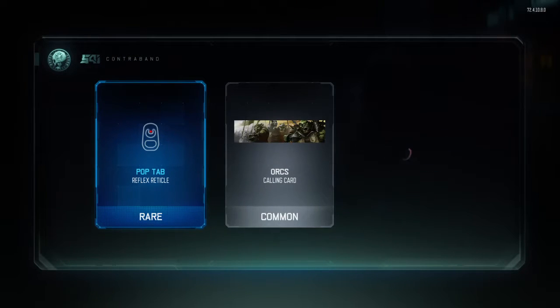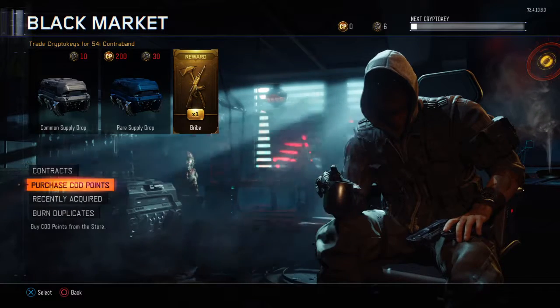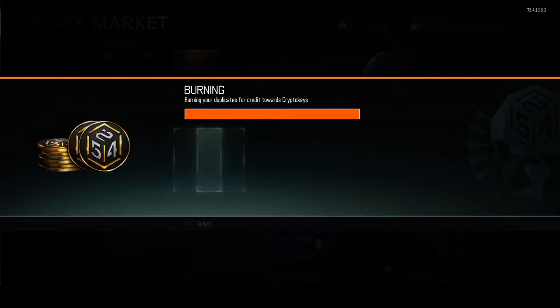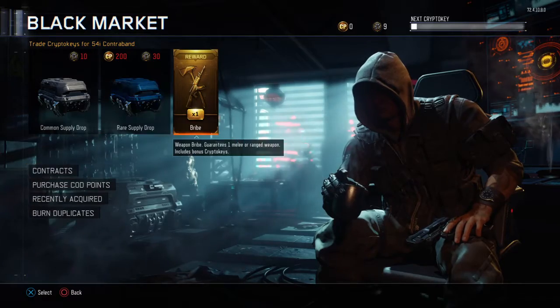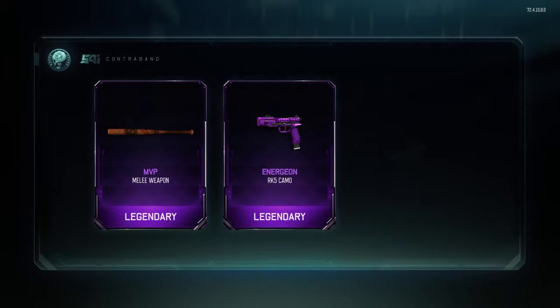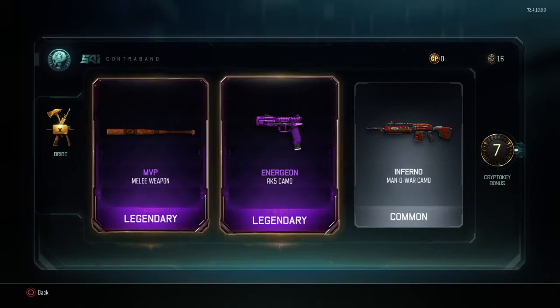There's an Argus camo and I didn't get it. All right, burn — I only got three common duplicates. At least I wasn't getting the same stuff over and over. Let's see what I get. I got the MVP — not too bad, it's something I can use.